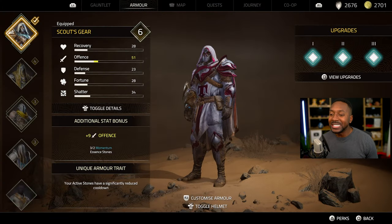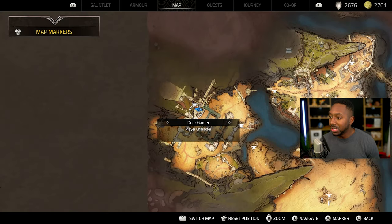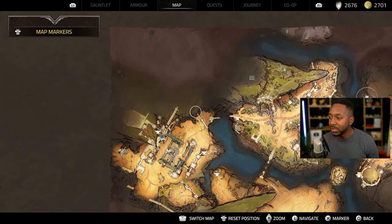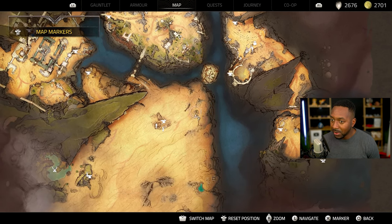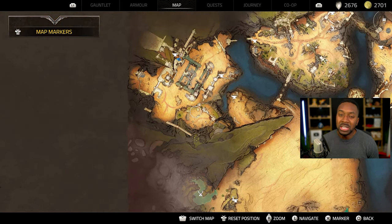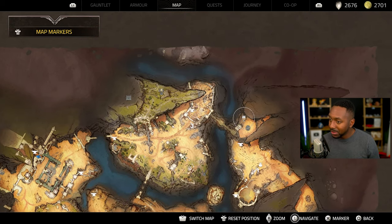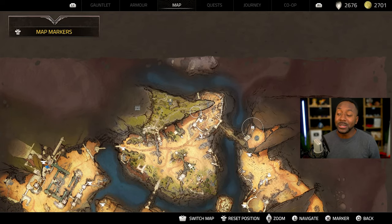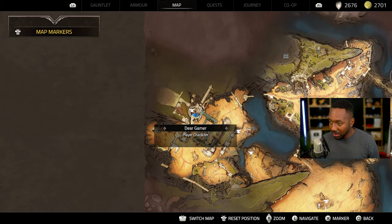The set I'm talking about is the Scout's Gear, and you get it in this area I'm currently at. You can get it as soon as you get access — you don't even need a double dodge. The second you get the first ability, come down here, come around, go over here to this area where you need to lift up the ground. But before you leave this area and go back over, don't do it yet, because once you go over you won't be able to come back for like an hour or two hours of gameplay.